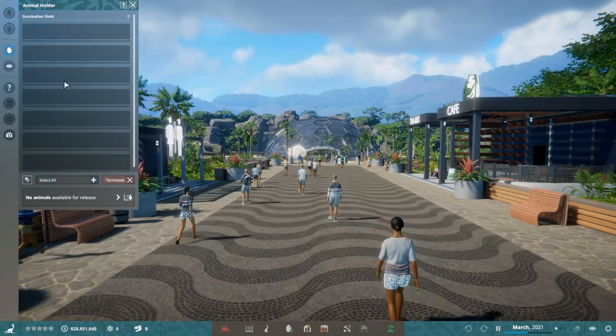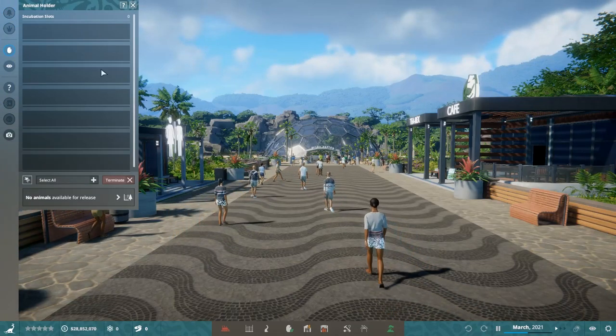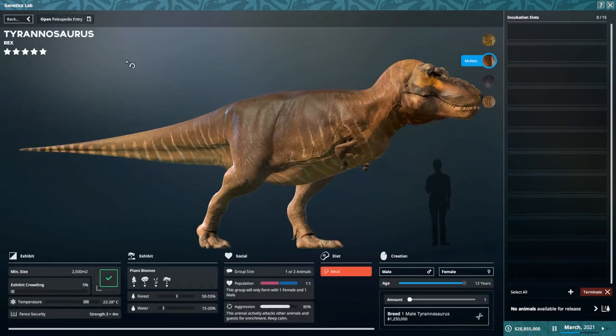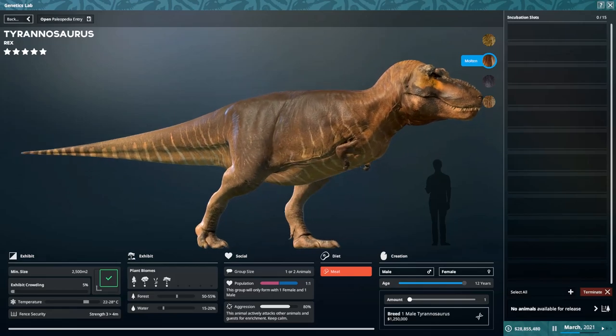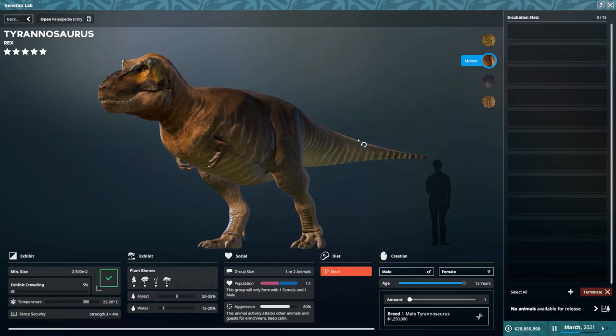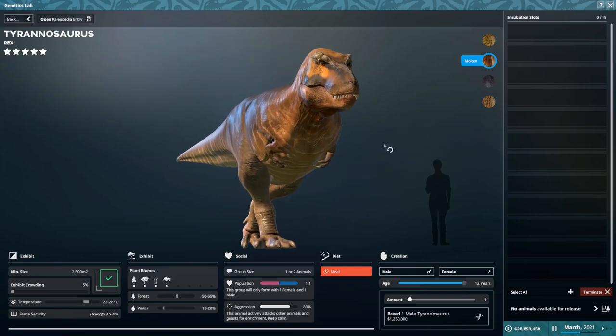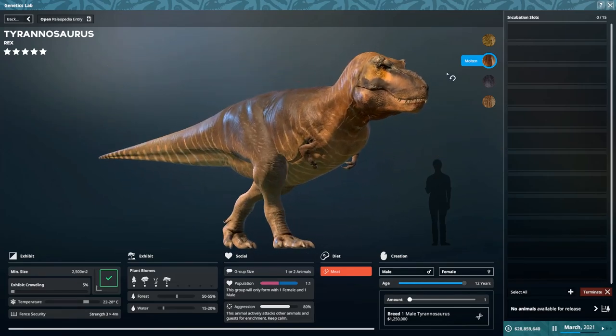I've placed down a nursery, which unlocked this panel where you can breed different creatures. We have the Tyrannosaurus here, and I just love the modeling they did on it — it looks as scary as it's meant to be.